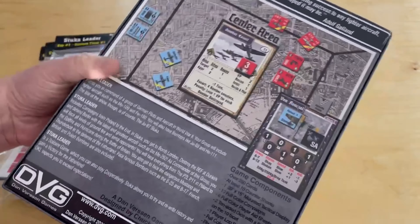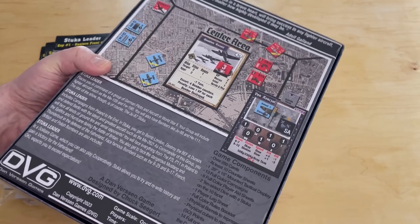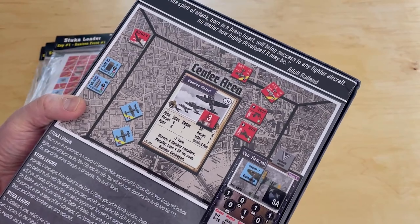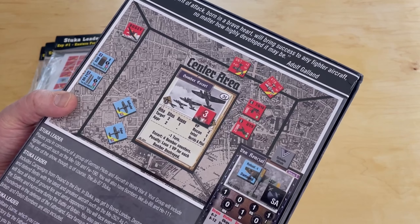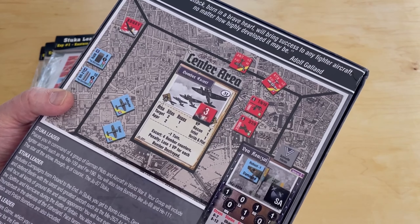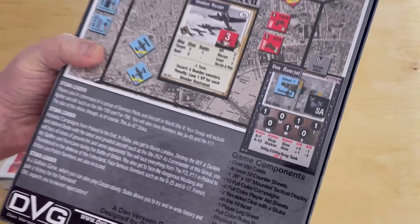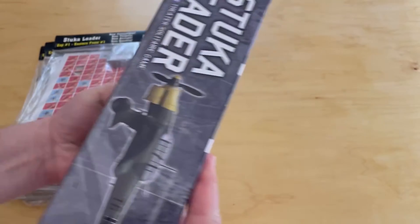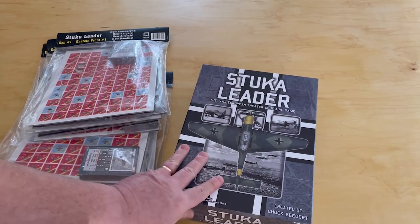Off to the left here, DVG was kind enough to provide us with expansions one through seven. I will show those — I'm not sure I'm going to unbag each and every one, but this is just more content to play with. There's a little split on the box from shipping, but the box is really heavy.